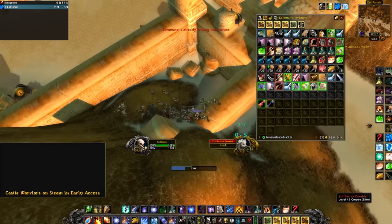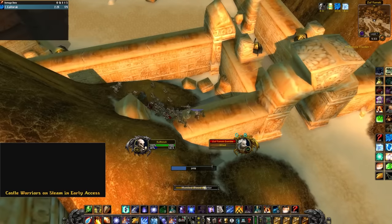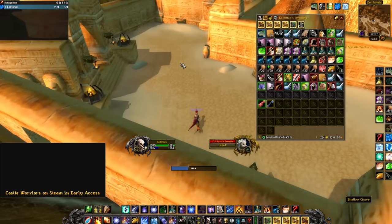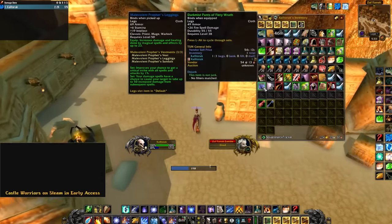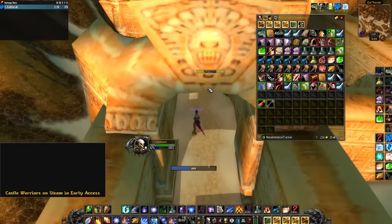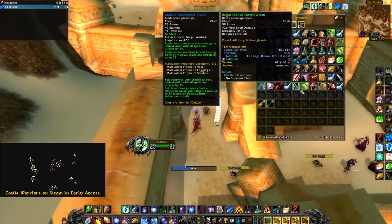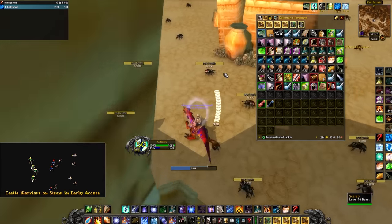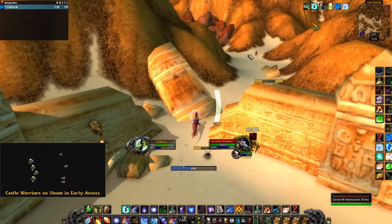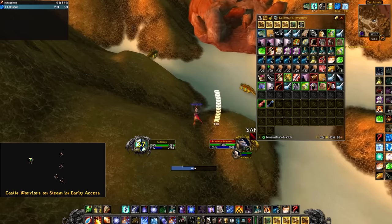If you are not an enchanter, a lot of people don't know this — you can disenchant any item in the game from level 1 enchanting. So if you don't have an enchanter, all you need is a level 5 alt with enchanting on it, and you can mail every single BOE you get. Right now on my server, it is more gold to disenchant my greens than to vendor them. I mail all of my greens to my alt — also cloth and stuff — to clear my bank and let them auction house it. Just disenchant your greens on an alt if you are not an enchanter. It really helps with your gold per hour.